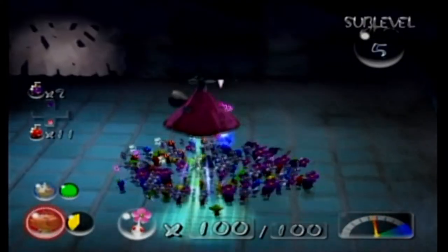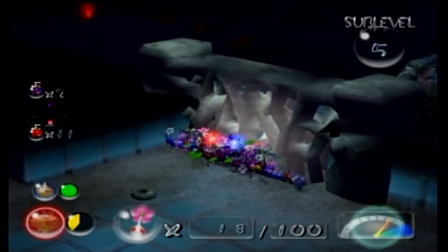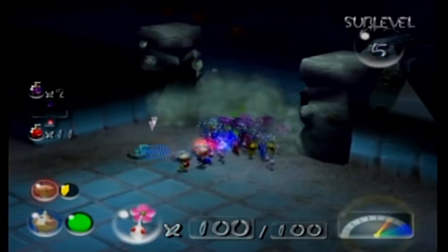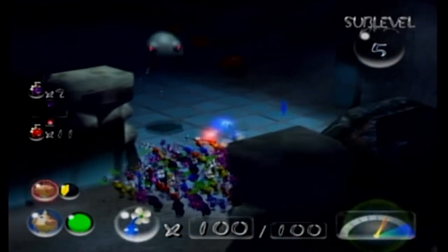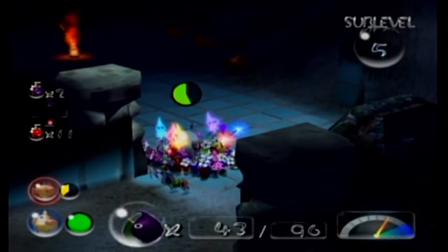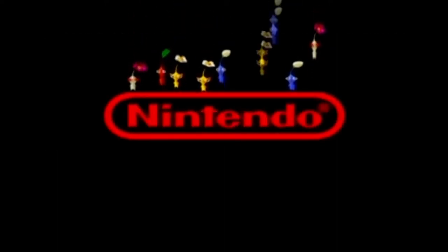If you try to take out the frog first, you're gonna get toasted by the blowhog. If you try to take out the blowhog, then the frog will jump on you, and all the while the Withering Blowhog is gonna constantly knock your Pikmin down so they can't attack, and take away all of their flowers. I think we just got very unlucky with the random number generator. Do not swarm the Wollywogs - they just flat-out kill you if you do that.